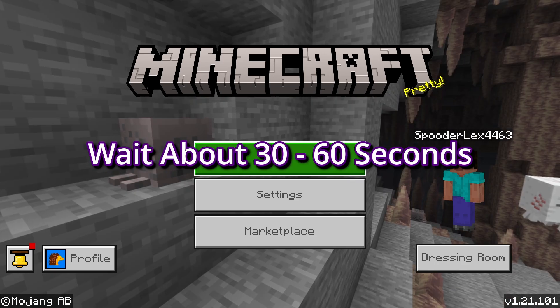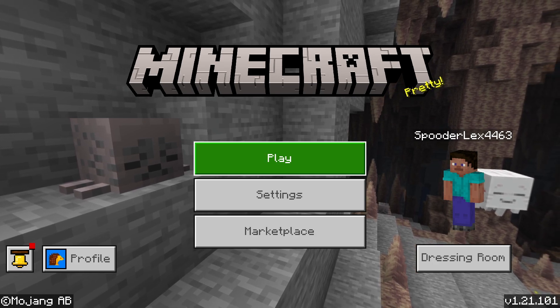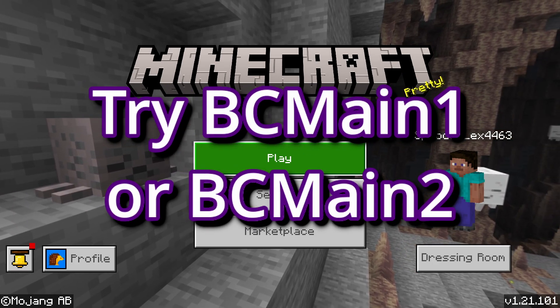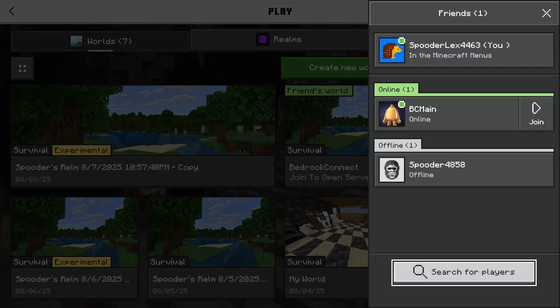Sometimes the bot bcmain can be full of friends, so if that one's not working try to add bcmain1 or bcmain2. After about a minute, hit Play and go over to Friends.